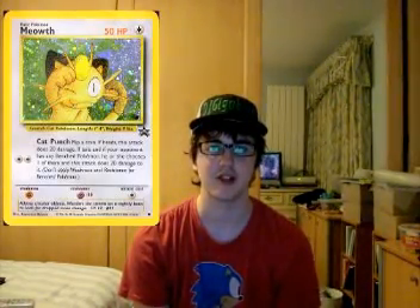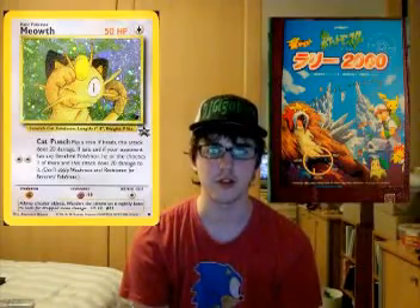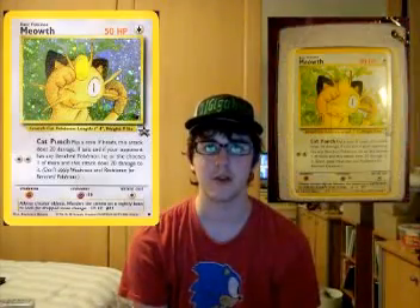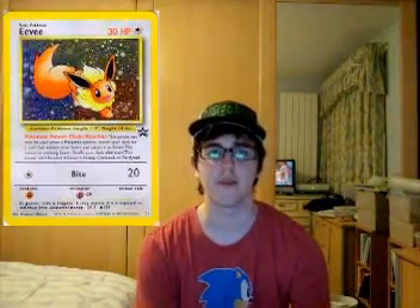Passengers on one of Japan's trains could get a hold of a booklet. They would get the booklet stamped at every station they went to, and people who managed to get every stamp would receive the Meowth card. Card number 11 was a nice holographic Eevee card, given out at Leagues in June 2000.